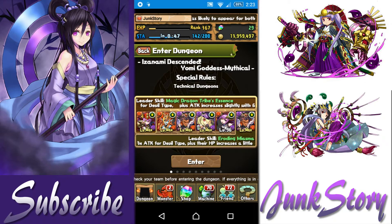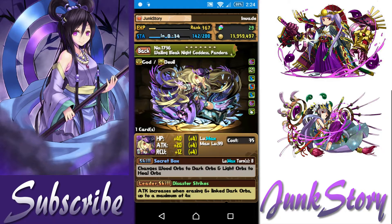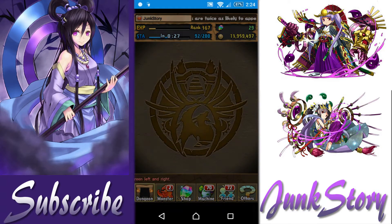Hey guys, welcome to another Puzzle and Dragons video. Today I'm going to do a quick video for Izanami Mythical. I'm using my devils team and I recommend having a quick orb changer for this dungeon because we're gonna need it on the first floor. I have my max skill Pandora to help me out with this. You can also use Vampire if you don't have a Pandora.